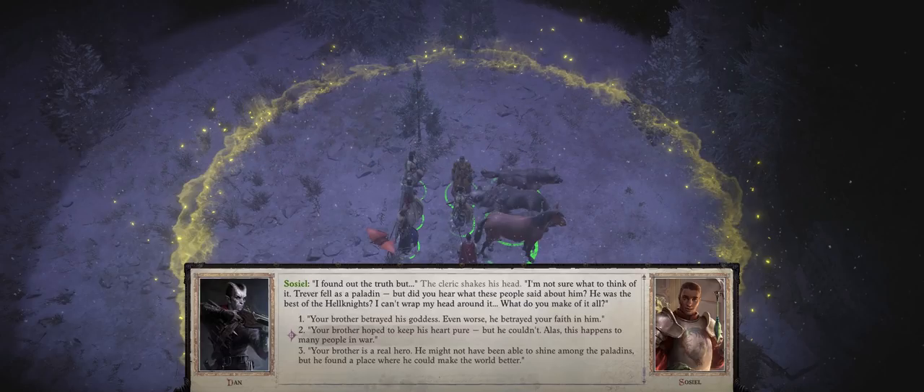And lastly, during chapter 3, once you return to the Lost Chapel area to meet the Hell Knight deserters, you'll have to pick: 'Your brother hoped to keep his heart pure, but he couldn't. Alas, this happens to many people in the war.' This should be enough. Seelah's brother will now be seen as a victim in her eyes, which lets you recruit him during chapter 4.